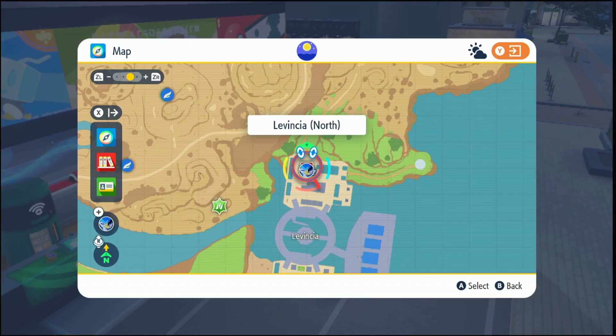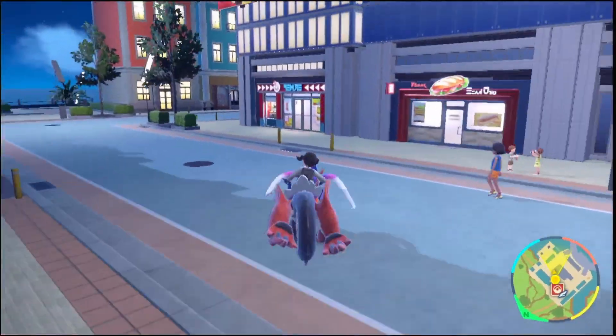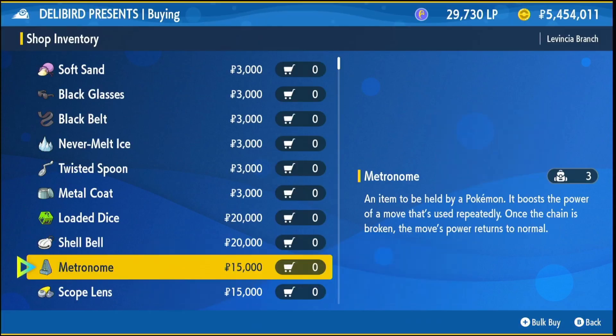The first thing I want you to do is come over to Levincia North, and once you're here you're going to run over and go into this Delibird shop. Once you're in the Delibird shop, click battle items, scroll down until you get to Metronome, and buy two of those which will cost you 30,000.